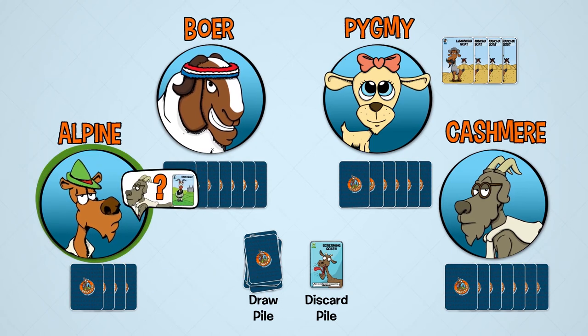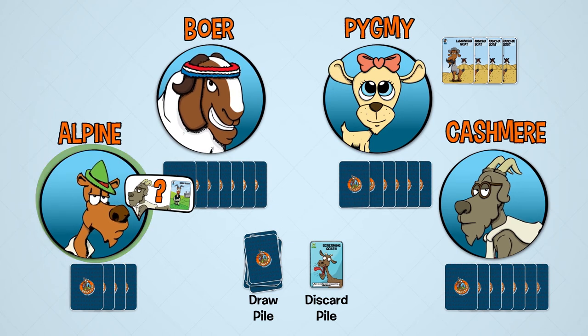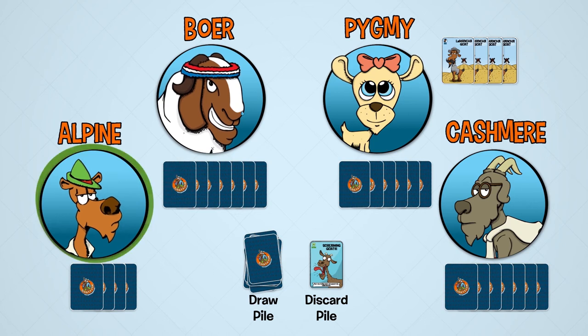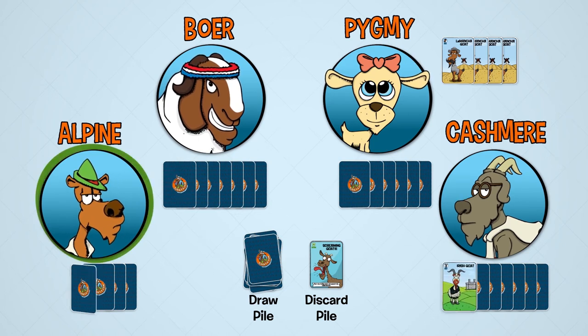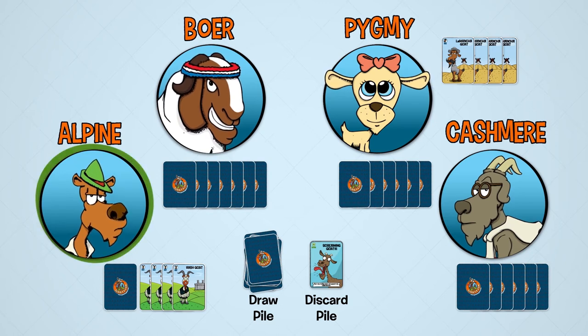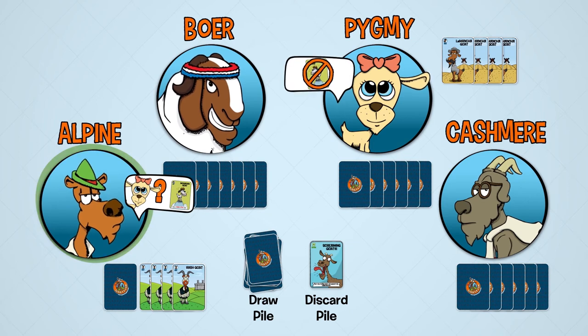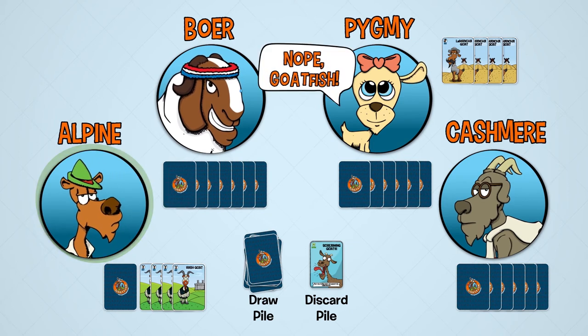It is now Alpine's turn and he wants that Irish goat from Kashmir, so he asks for Kashmir's Irish goat. Sadly, Kashmir does not have a Screaming Goat defend card, so he has to give up his Irish goat, which completes Alpine's herd. After laying down his Irish goat herd, Alpine asks Pygmy for mountain goats, which she doesn't have, so she tells him to goat fish.